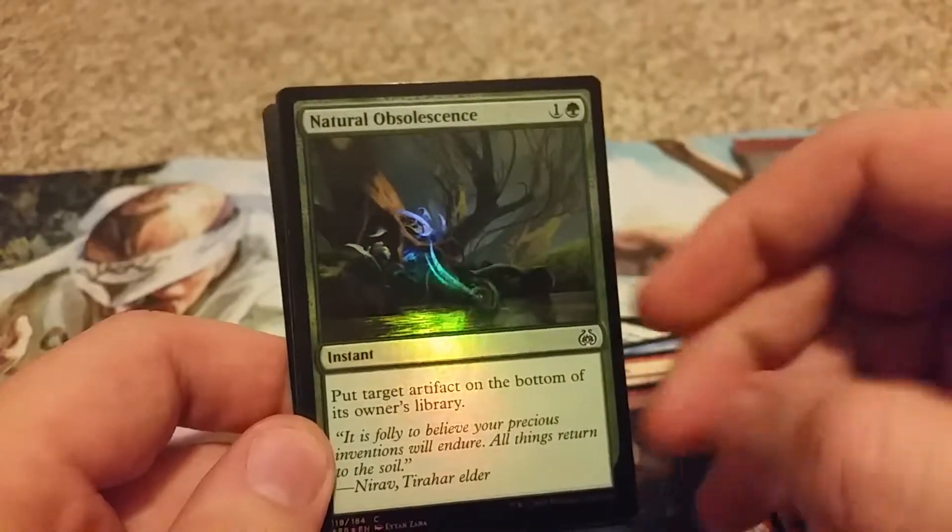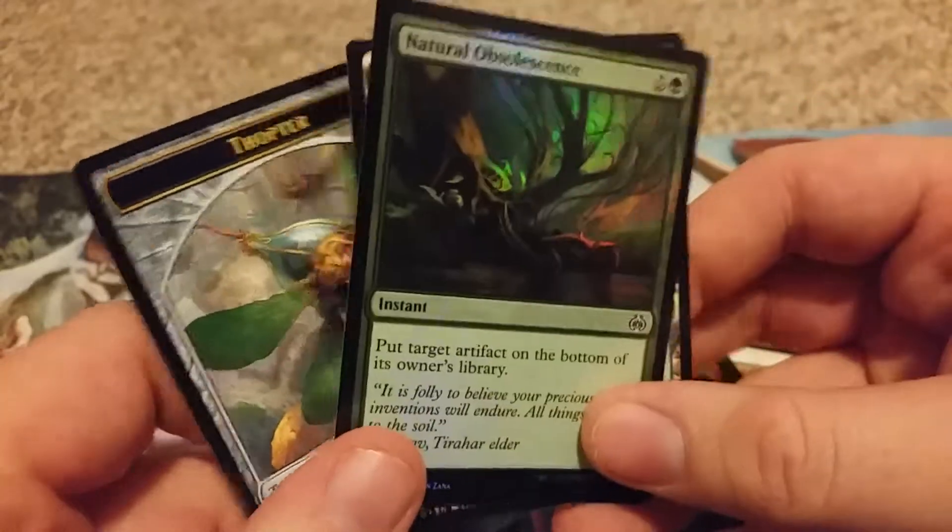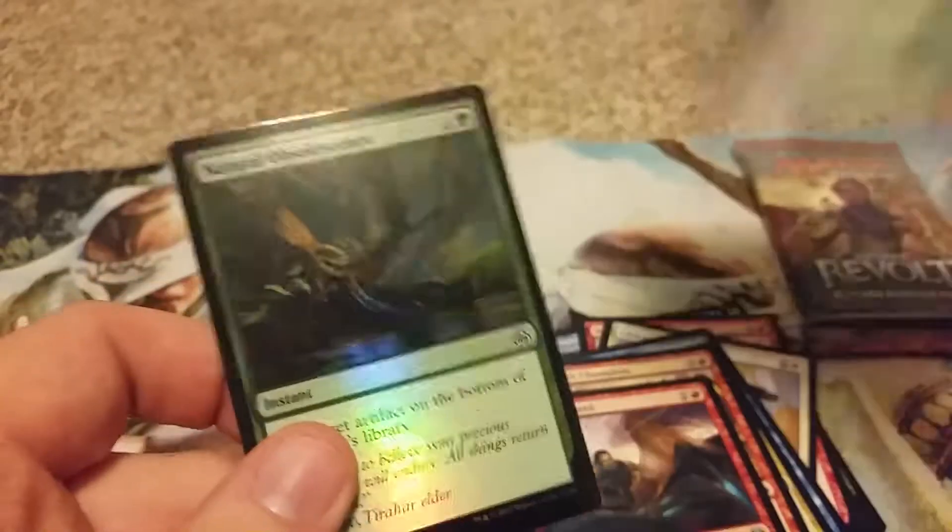And we have Natural Obsolescence, Foil — no, Forest. Okay. Next pack.